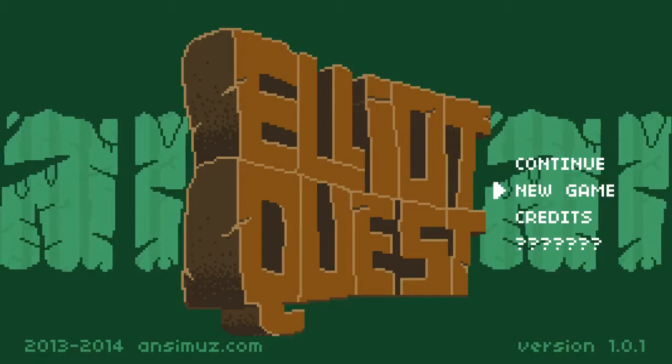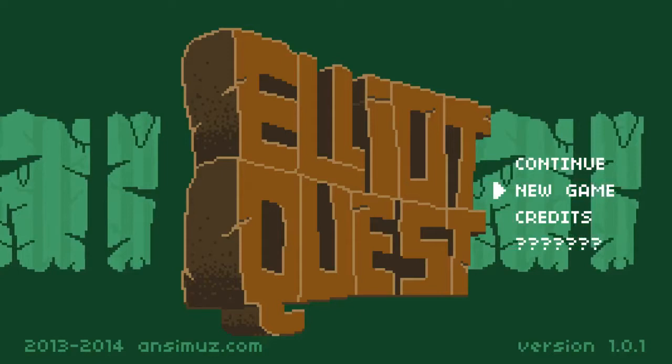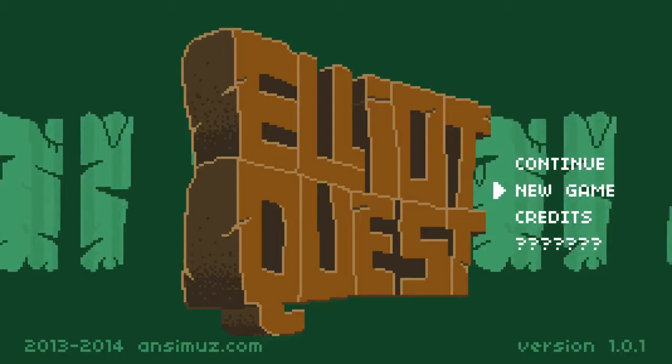Hey everybody, my name is EternalBeta and welcome to another edition of The First 20, where I play the first 20 minutes of a game to help you decide if it's worth your time and money. Today we're going to be taking a look at Elliot Quest from Ansumu's Games. I hope I'm pronouncing that correctly — it's a game coming out on November 11th on Steam and Ouya.